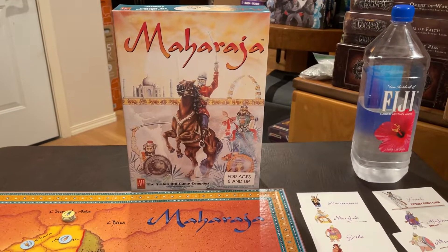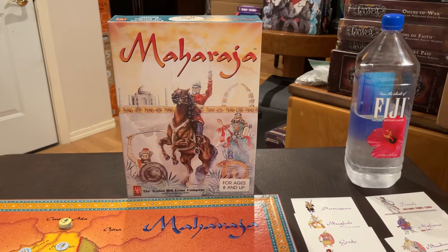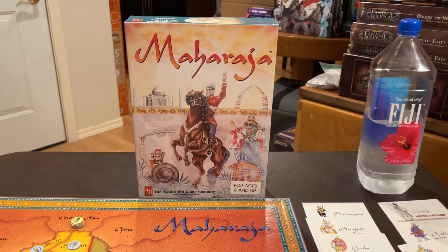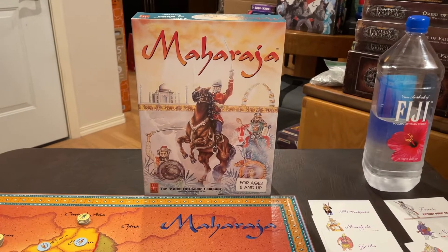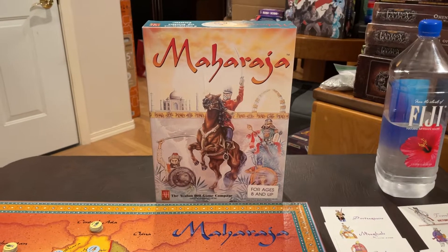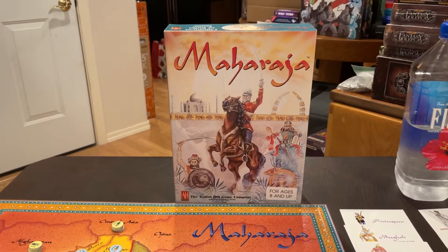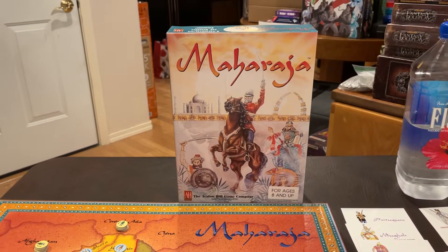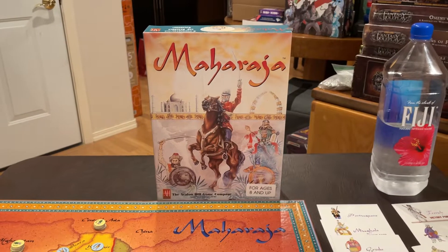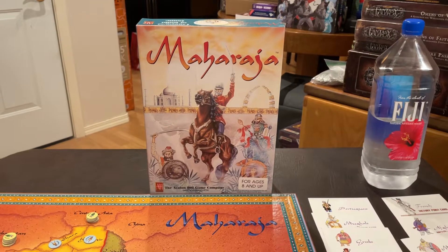Hello folks, it's Meandering Mike again after midnight in the Man Cave of Madness. Earlier we mentioned we were going to be playing Maharaja, from Avalon Hill, copyright 1994, about 10 years after the release of Britannia. On the back of the box it mentions that Maharaja is the sister game of Britannia, but nowhere in the rules or in the box is mentioned the original game designer of Britannia, Louis Pulsifer. This game basically took his design and gave him no credit. Kind of a sad state of affairs.